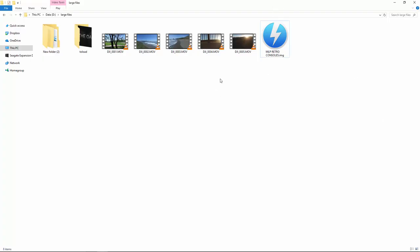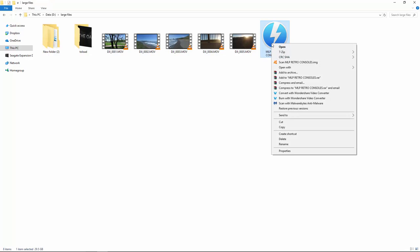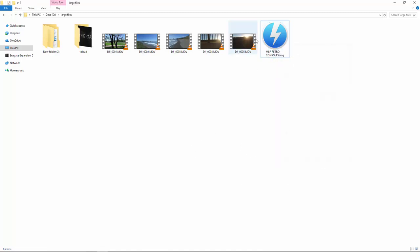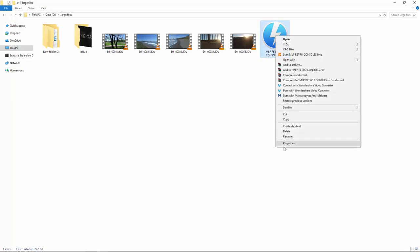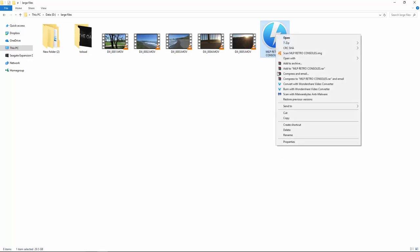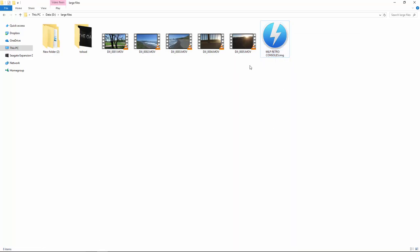There will be a torrent link in the description — just put that into uTorrent or BitTorrent and download it. It comes as an IMG file. It was read-only, so what I did was delete the torrent link temporarily so it wasn't being used by any programs, then go to Properties, uncheck read-only, hit Apply, and you're done. Then format your SD card — don't worry about exFAT or FAT32, just use the same format I use in all my videos.